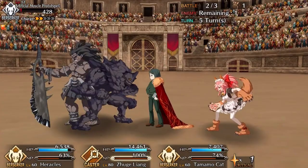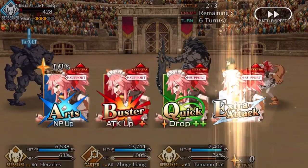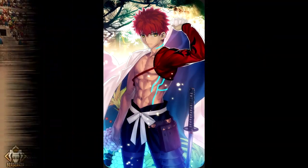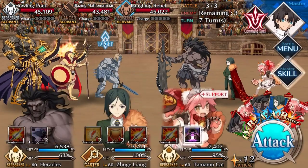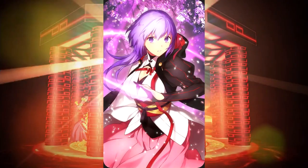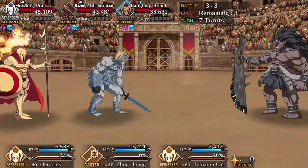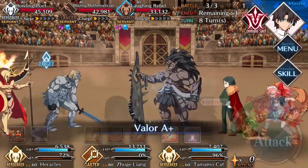If I get her I'll level her skills and unlock everything, but I'm not really going to be pulling for her. For craft essences you could use on her: Verdant Sound of Destruction is always nice, Limit Zero is nice, Kaleidoscope is amazing as always. You could also potentially use quick-oriented craft essences like Imaginary Around since her noble phantasm is quick, if you want to center around using her NP.